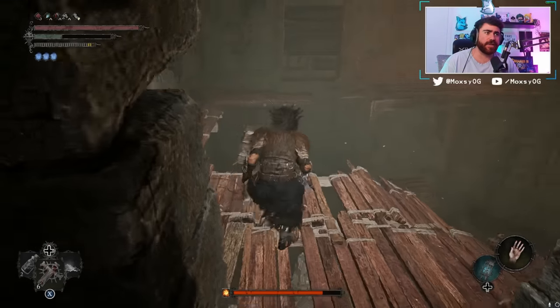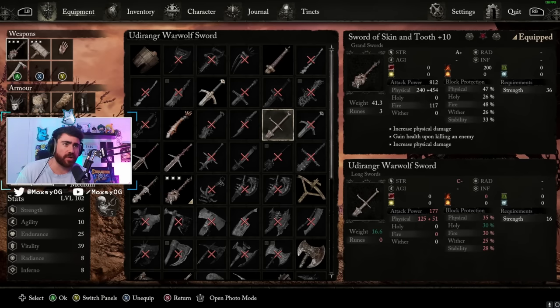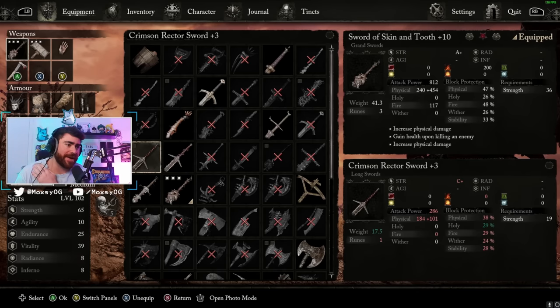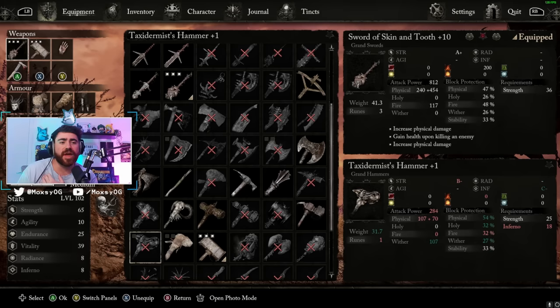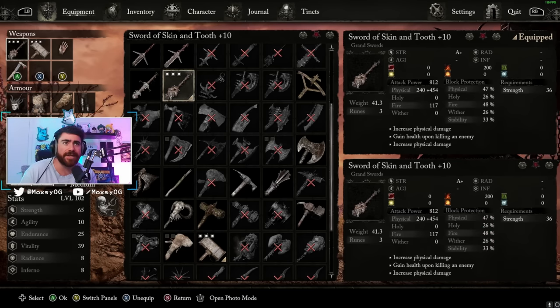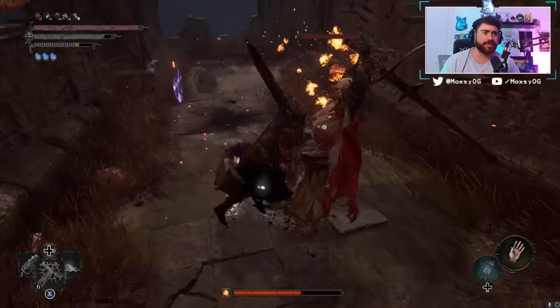Before you get the Sword of Skin and Tooth, I'd recommend picking the Wolfguard class, which gives you the Warwolf Sword to start with. A little further in, pick up the Crimson Rector Sword — you can get these from the Flame Knights. From there, you progress to the Bludgeon, which is the best early-game strength weapon. Then mid-game, you grab the Sword of Skin and Tooth, which carries you for most of the playthrough, and toward the very end you pick up the Iron Wayfarer's Hammer, which is completely busted.